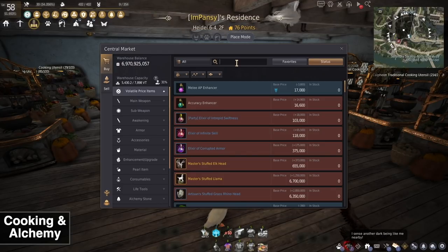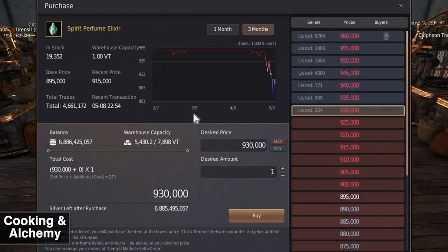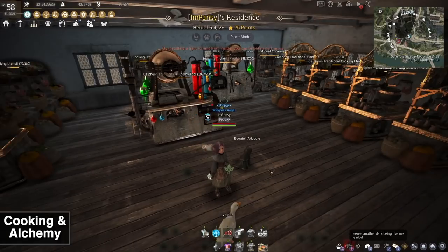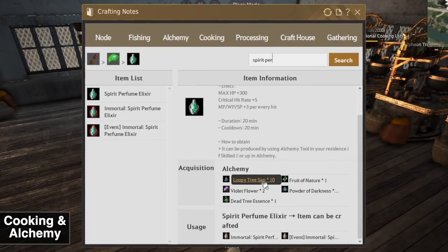Spirit Perfume Elixirs are really popular for grinding because they go really well with Frenzy Draught, making them useful to make with alchemy. To make them, you need 10 Loopy Tree Sap, 1 Fruit of Nature, 2 Violet Flower, 10 Powder of Darkness, and 1 Dead Tree Essence. Everything here you can pre-order on the marketplace, but for Loopy Tree Sap you can get it very easily with a node — it gathers at a pretty good rate.